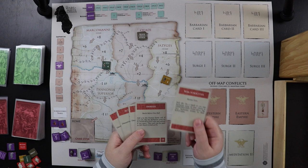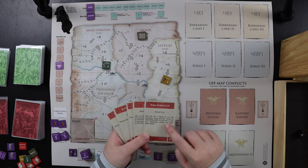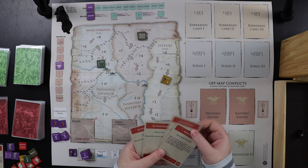Our first move is to play War Atrocities — we roll 1d6. We rolled a 4, so on a result of 2 to 6 we discard this card and demoralize an army of our choice. We are going to demoralize the Marcomani, dropping them to an attack value of two.